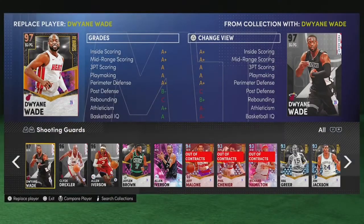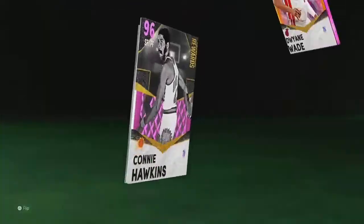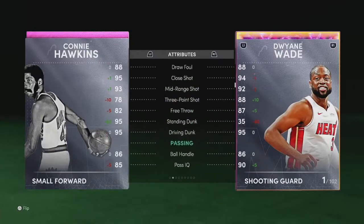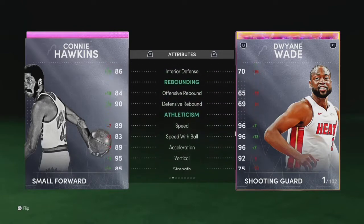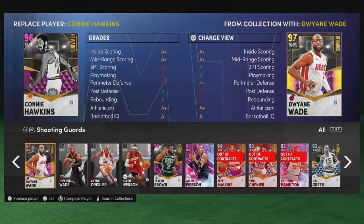For your third player on next-gen, I recommend getting somebody that's super fast. The reason I chose Dwyane Wade is just because he's mad fast. Check his stats - driving dunk 95, ball handling 86, speed 96, speed with ball 96. This dude is mad fast so I'm gonna blow by everybody. Now I'm gonna load up this game and teach y'all what to do.